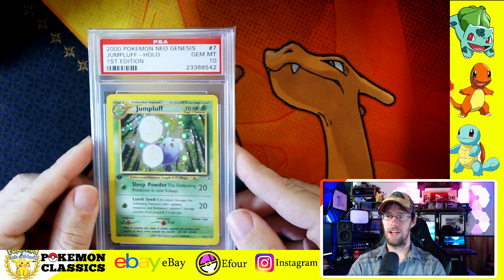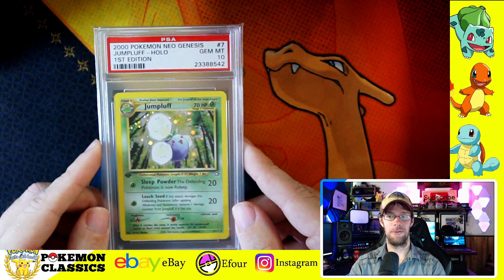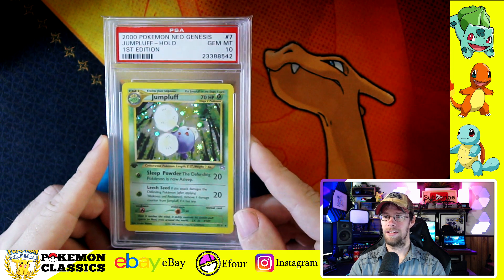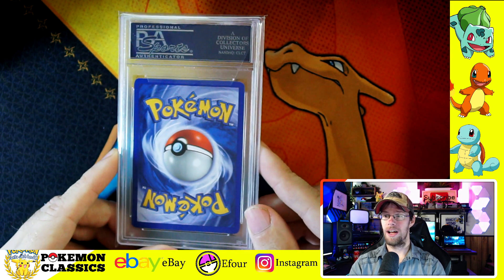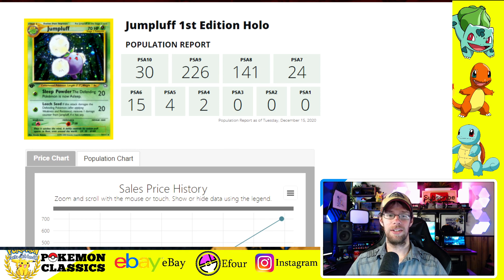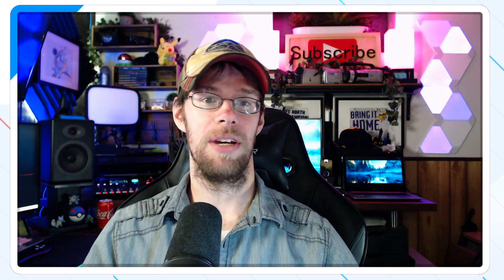Next up we have another Pokemon unique to Generation 2 — that's Jumpluff. Jumpluff is another Stage 2 evolution. It's not one I would think of as iconic when thinking about the Neo sets, and there are so many great Pokemon from those sets that Jumpluff gets swept under the rug sometimes. It's still a really beautiful card though, and the back side is flawless — that's what you expect with PSA 10s, and that's why they sell for a premium. Population of only 30, and even comparing the proportion of 9s to 10s, there's almost 10 times as many graded in a 9. When you factor in the 8s and lower grades, that's just a testament to how difficult some of these cards are to grade. Populations can change, but the availability of raw cards and the proportion of 10s to 9s are all data points that help us make an educated, informed decision.